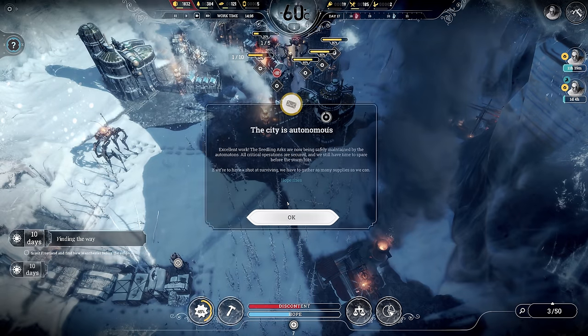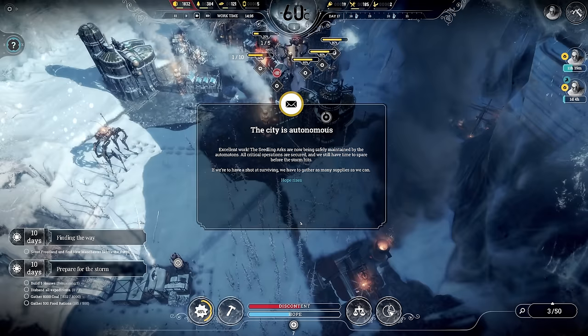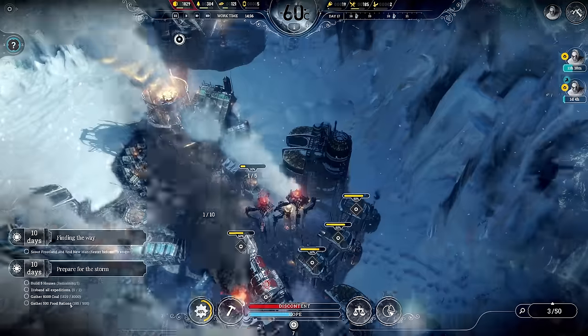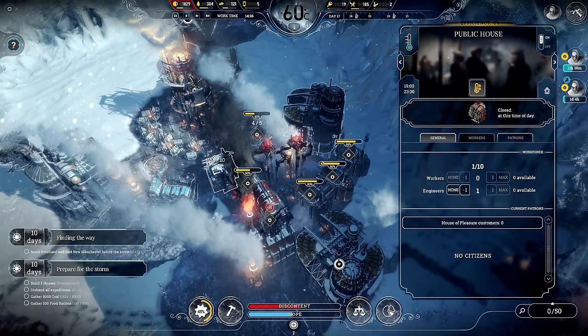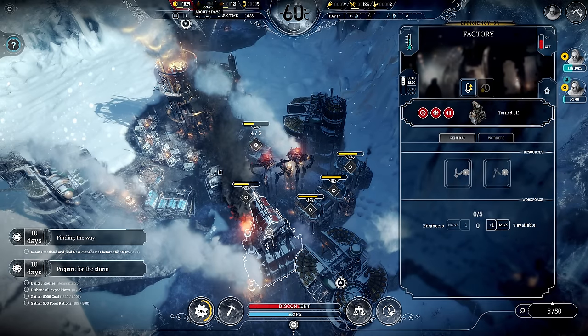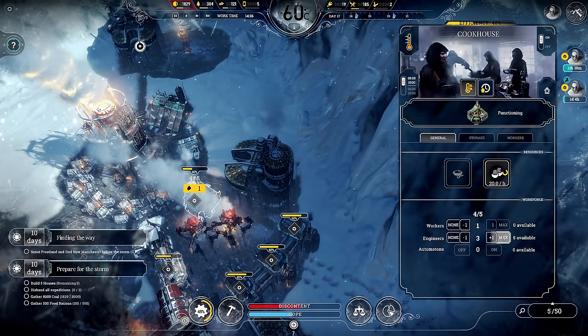That fulfills the autonomous city requirements! The city's autonomous — nice! Seedling arcs are now being safely maintained by the automatons; all critical operations are secured. We still have time to spare before the storm hits. If we have a shot at surviving we have to gather supplies. So what do I need here? Find New Manchester, build five more houses, disband expeditions, gather 8000 coal and 500 food rations. 8000 coal — that's intimidating as hell.